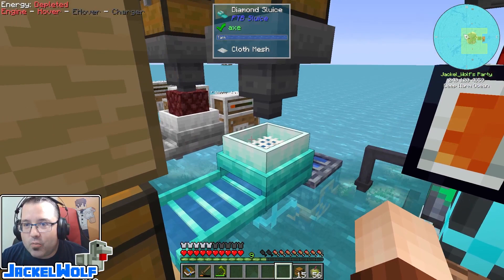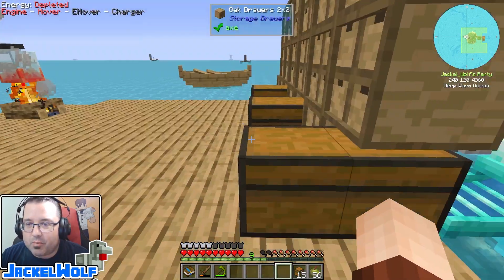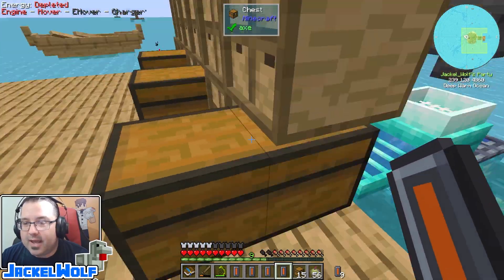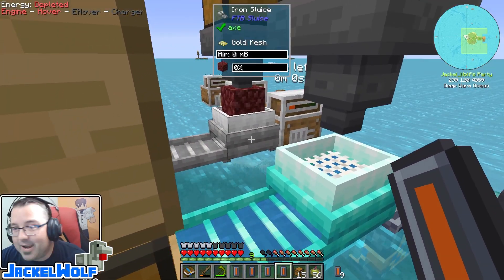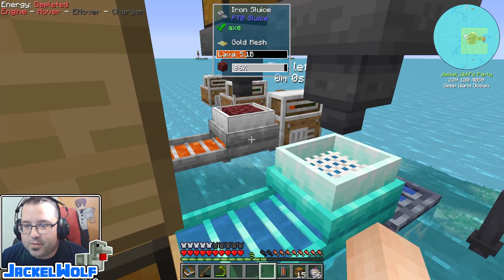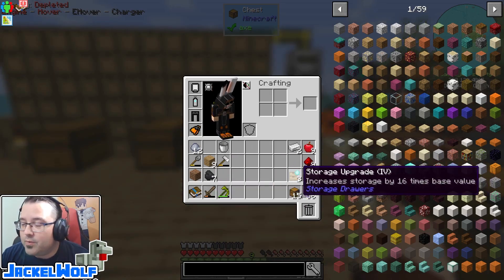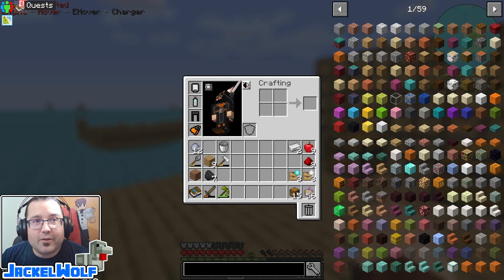We got our sluice sort of all ready to go and automated it, but we're running out of storage. So what I'm trying to do is get enough quartz ready that I can build a drawer controller so stuff automatically gets fed into these storage drawers. We need a little bit more lava. Just before I started this episode I emptied my inventory and came across some storage upgrades we'd gotten as rewards, so that's going to be handy.